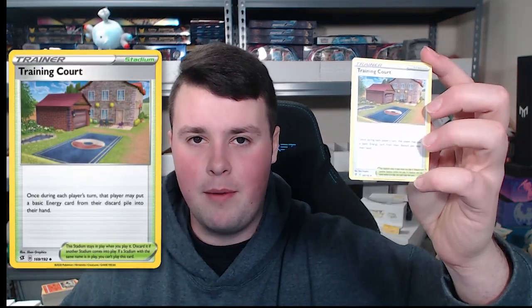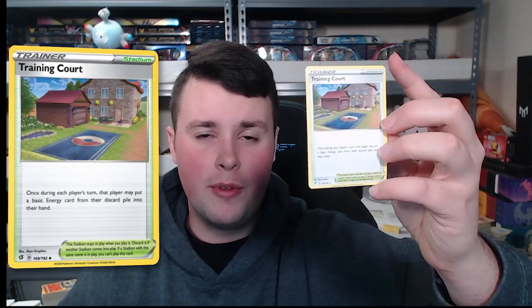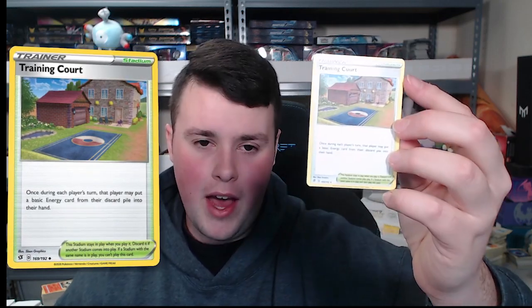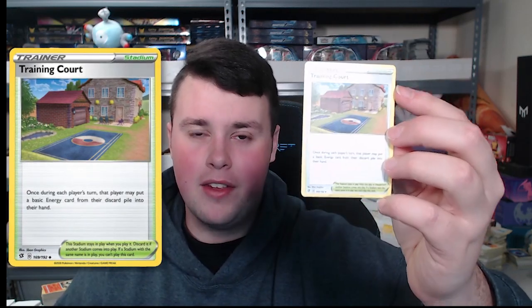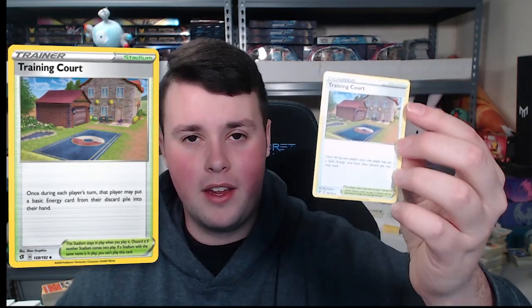Next up is Training Court, currently sitting at a marketplace price of $2.11. This card is extremely good — it's been played in Palkia V-Star and allows you to get a basic energy from your discard pile and put it into your hand. If you've had a bunch of Rebel Clash bulk and bought this card up for a couple pennies, sell it before April and you're going to rake in some nice profits.